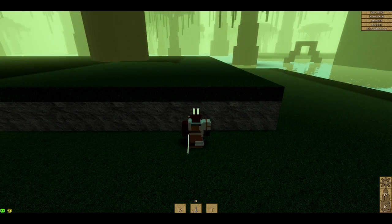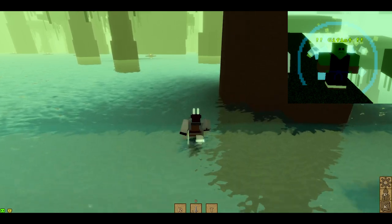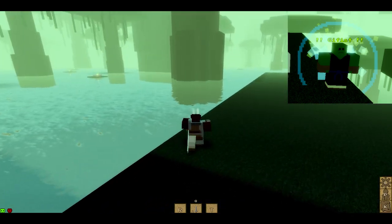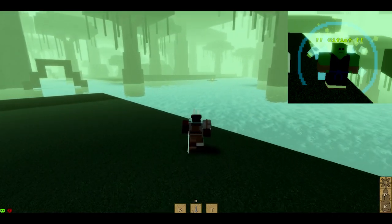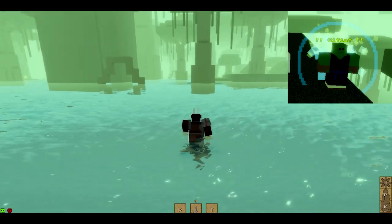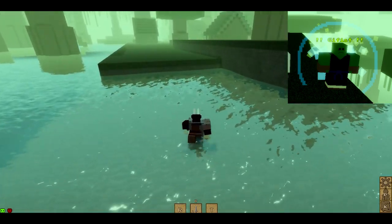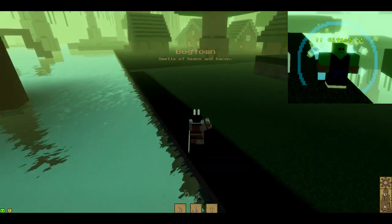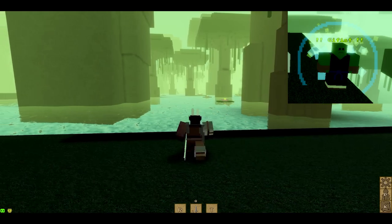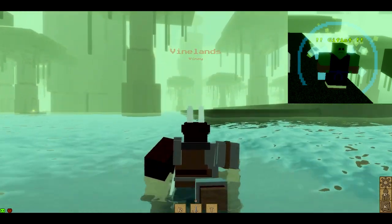We're at spawn, headed to the swamp. The first place I'm going to show you is Monk — Monk is probably one of the most common ones to find. We're in the swamp, or Vinelands as it's really called. There's Bog Town, and there's the inn right there. It faces north — go west and you're going to see a tower.